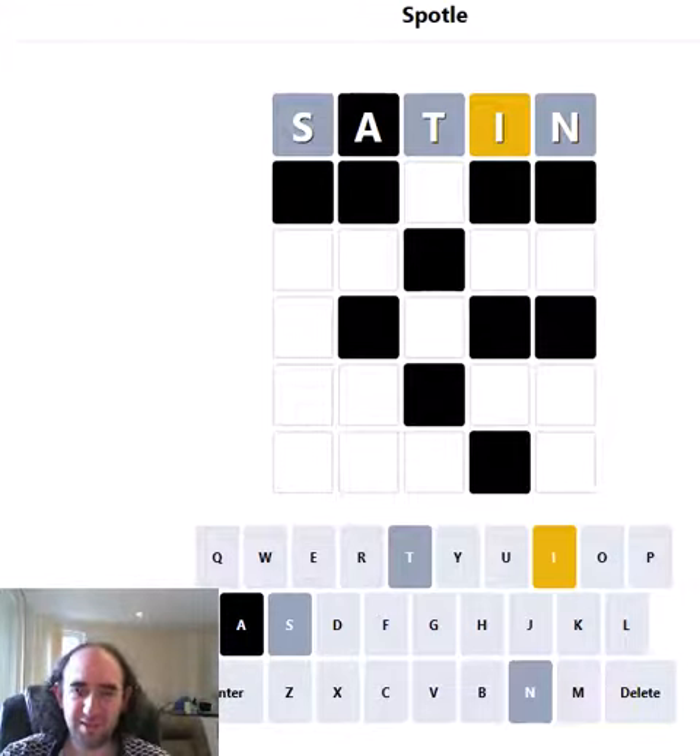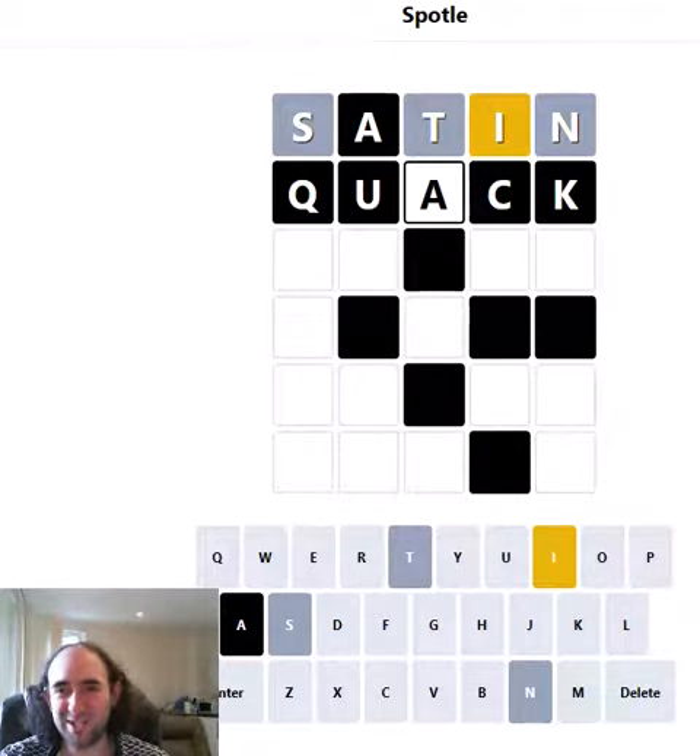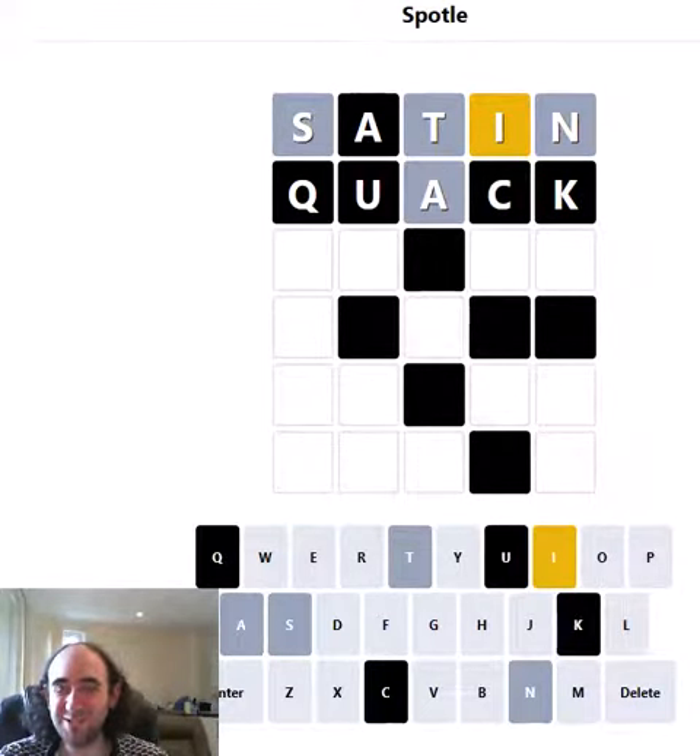I'm going to find out as quickly as I can. We're only going to find out about one letter on this row, so I might as well try a vowel, and I might as well get a Q involved — because why not? I'm not going to learn anything about the first letter anyway, so I might as well make it a Q. But that guess has not worked because there's no A in the word.